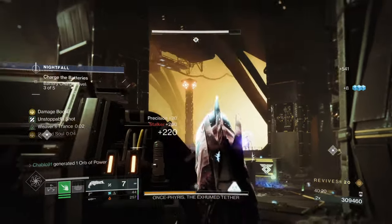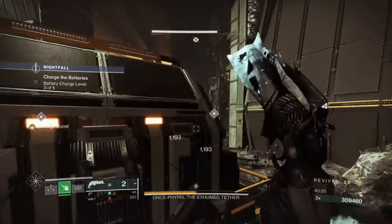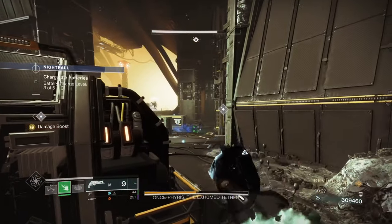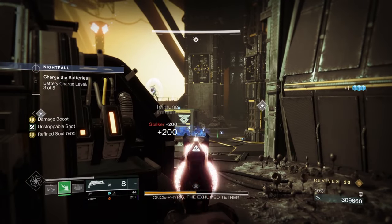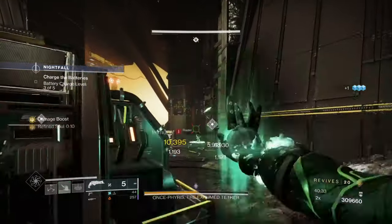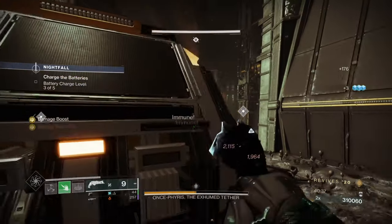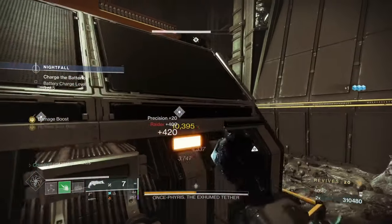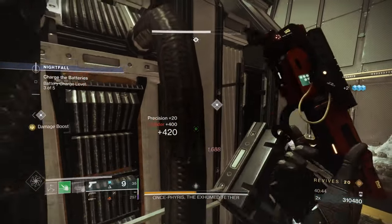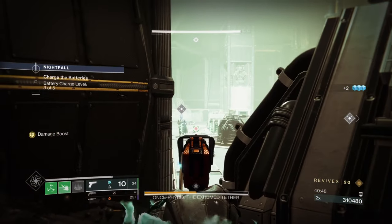Just do the phases as normal. Stalkers need to be killed immediately - they're the real threat, not so much the Raiders. The Stalkers' AI pattern is to nade you when you go into cover, and you need cover, so the faster you melt them down the safer you are. Peek in and out.